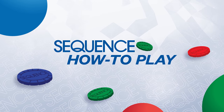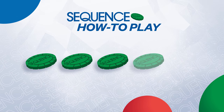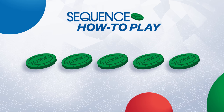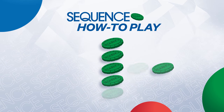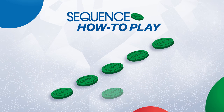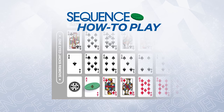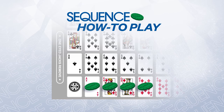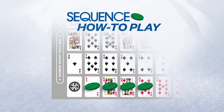Here's how to play Sequence. The aim of the game is to get five in a row. The first player or team to complete this objective wins. A sequence can be in any direction: vertical, horizontal, or diagonal. When using a corner, only four of your marker chips are needed to complete a sequence — then you can claim your corner. Treat these like a wild corner for all to claim.